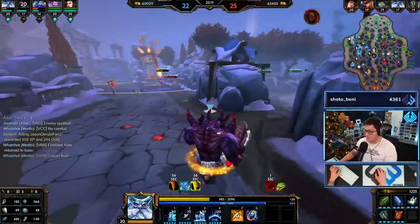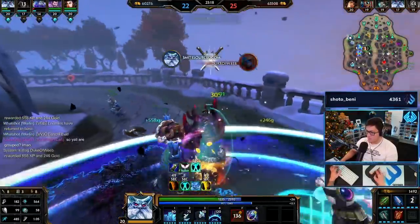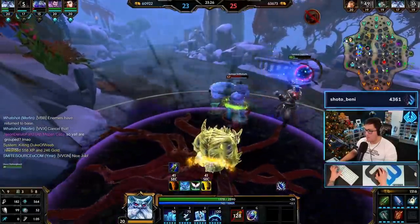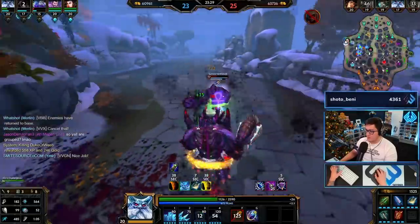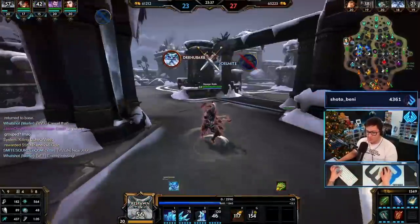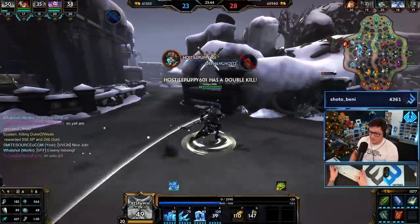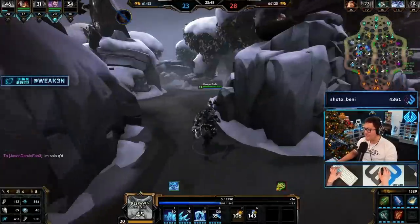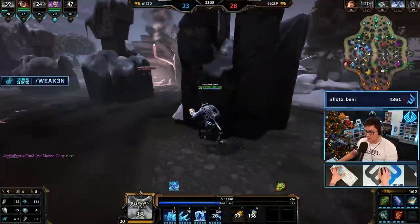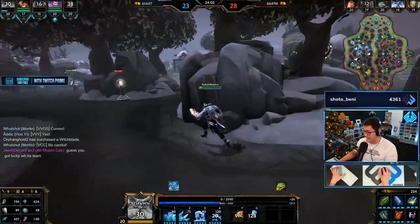Alright, we're good. Nice job. I might die here - yep, dang. They did Gold and rotated all the way over here. Double kill! They're grouped - what is going on in this game? How did they do Gold and rotate all the way over here before my mid ran from here to here? It's really frustrating. Rod is so good - Soul Reaver is so good. I think Rod is our best bet at actually one-shotting somebody with a build like this.